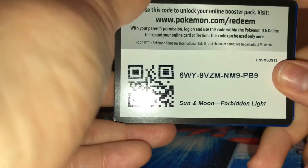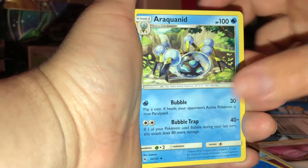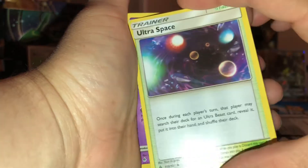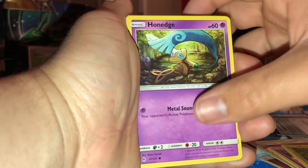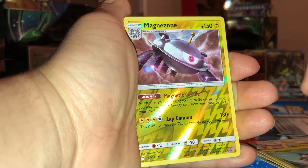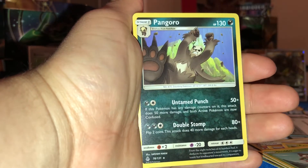Here's your code. Okay. Fairy Energy, and a Porter, Araquanid, Ultra Space — it reminds me of the Infinity Stones from Marvel. Espurr, Exeggcute, Honedge. Oh, he doesn't look constipated in this picture. Helioptile, Skiddo. Ooh, Reverse Holo Magnezone. And a regular rare Pangoro.